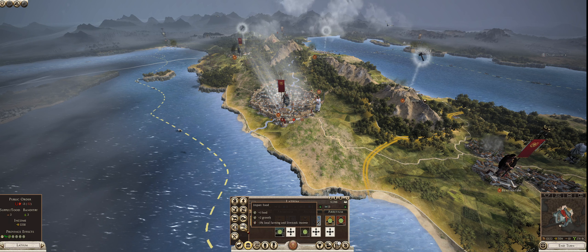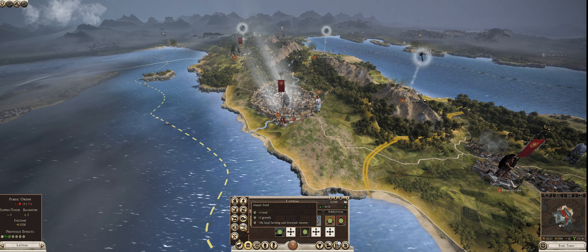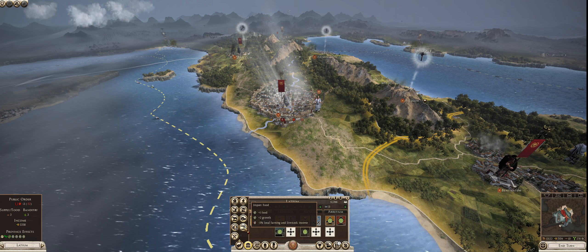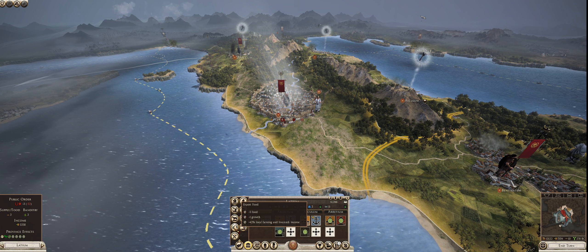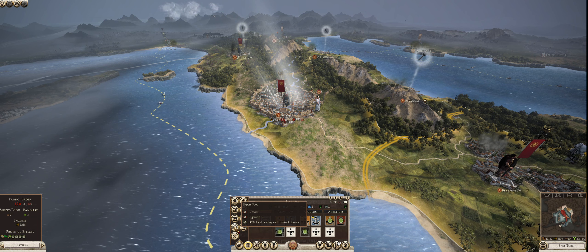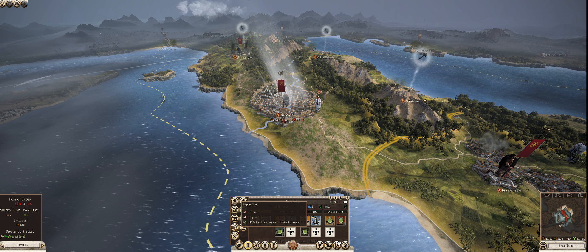Import Food: plus one food, plus two growth, minus 5% local farming and livestock income. As the province of Latium grows, it's going to have a huge need for food because it's going to be a commercial province — it's all about making money. So if I do run low on food, I can always import food here, and as my deficit grows the amount of food I import will be more substantial. Export Food: minus five food, minus one growth, plus 42% local farming and livestock income. I don't really ever use this because I want to keep my food high. However, if I do have a huge food surplus in the future — perhaps in Magna Graecia, which is a farming colony — then I can sell some of the food. But majority of my income is not going to be from farming, it's going to be commerce.